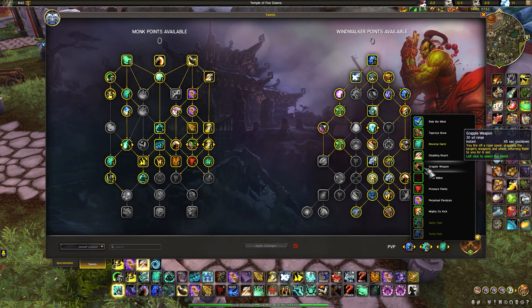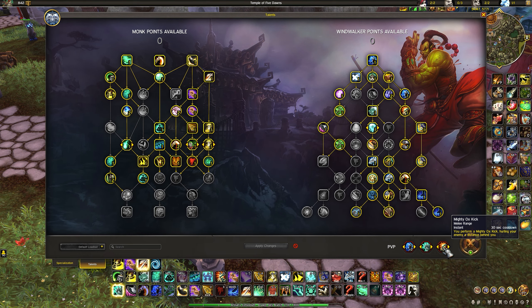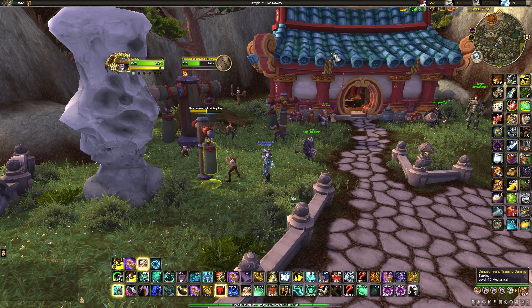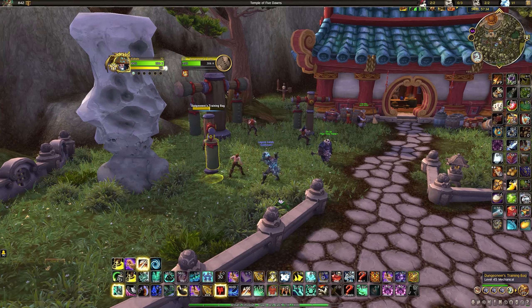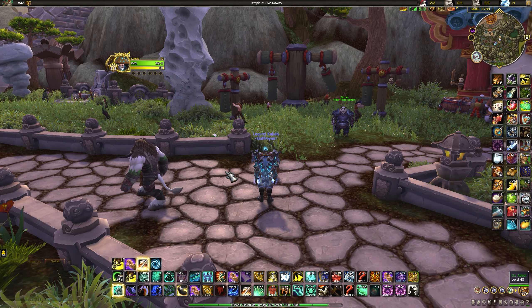PvP talent options for utility: Grapple Weapon is a ranged disarm on a 45-second cooldown — very handy. Mighty Ox Kick hurls the target in an arc over your head behind you, putting people out of position. You can use it on Z-axis maps like Blade's Edge, similar to Ring of Peace — stop casts, knock off ledges. Importantly, Ring of Peace and Mighty Ox Kick don't DR with each other, so you can use both whenever and they don't DR with anything except Ring of Peace with Ursol's Vortex.